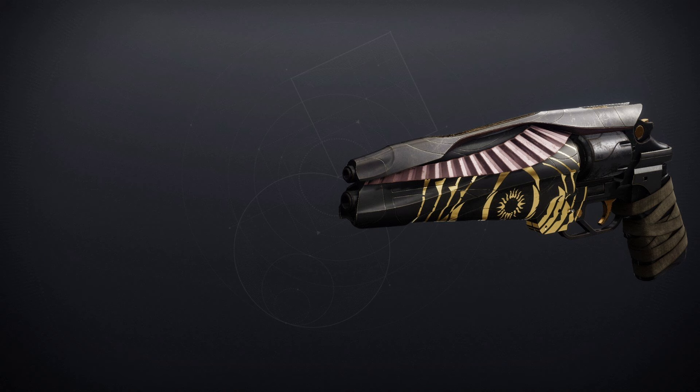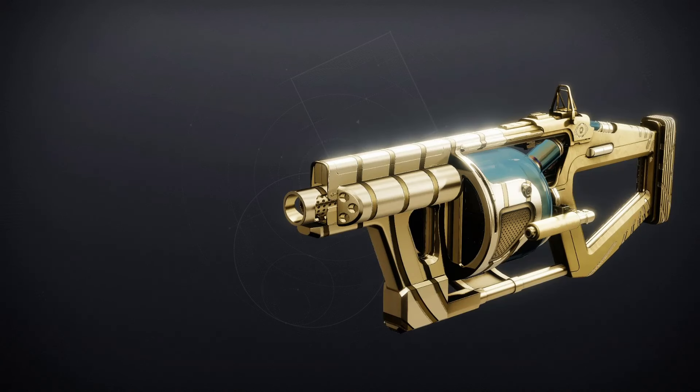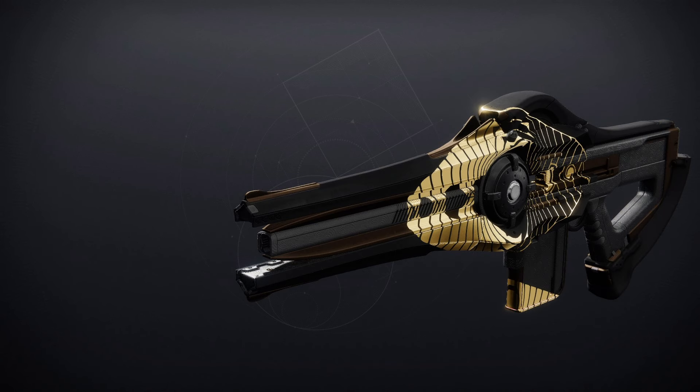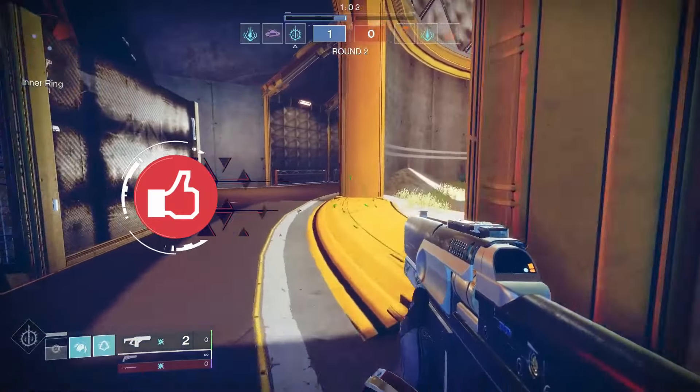We've got the Cataphract GL3, a Power Grenade Launcher — for PvE: Auto-Loading Holster and Hatchling; for PvP: Impulse Amplifier and Chain Reaction. Then we've got the Eye of Sol, a great sniper rifle — for PvE: No Distractions and Firing Line; for PvP: Moving Target and Snapshot Sights. Finally, we've got the Incisor, the Strand Trace Rifle — for PvE: Subsistence and Hatchling; for PvP: Zen Moment and Target Lock. That would be a decent roll.